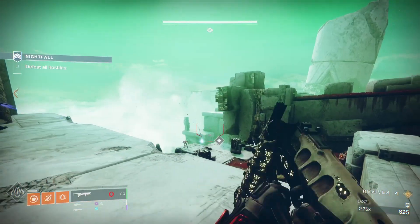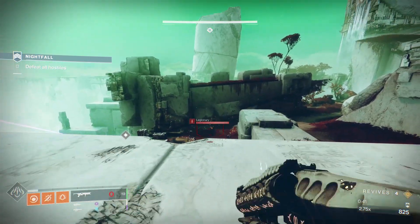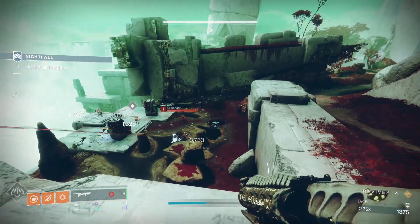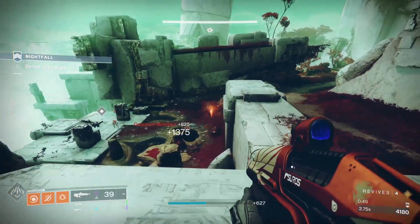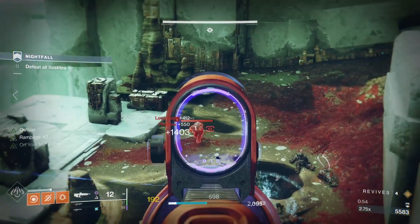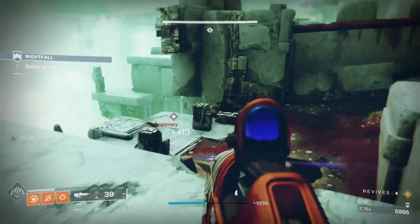Come over to this ledge and start taking out the Cabal and fallen below, as well as the Vex. Once you've done that, activate the little Vex node and run across. Stay up here, drop those Wither Hordes, and stay safe. Have your Warlock drop a healing rift to keep the team healed. This is pretty straightforward — they don't really pay much attention to you up there, so just kill them efficiently and move on.